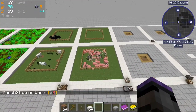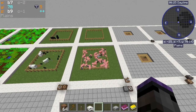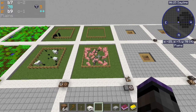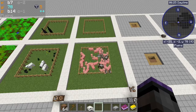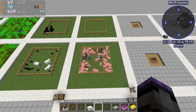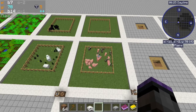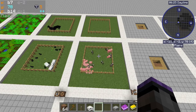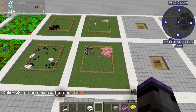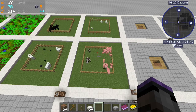The ranch is complaining a lot now. It's funny - it's asking for wheat but doesn't actually have any adult cows to breed; they're all babies. It just requires the food anyway. The bakery is complaining and the ranch is complaining because they're the ones that require the food we took offline.